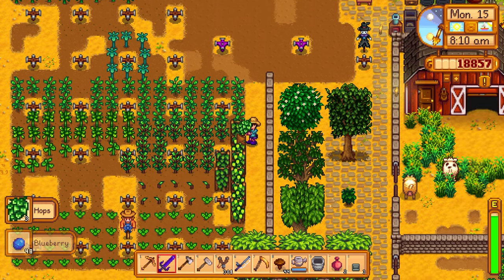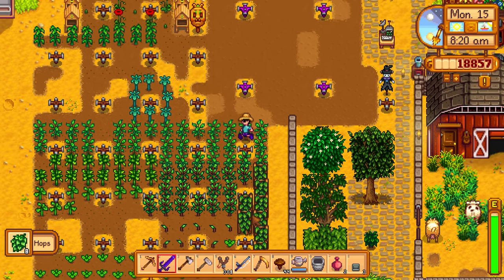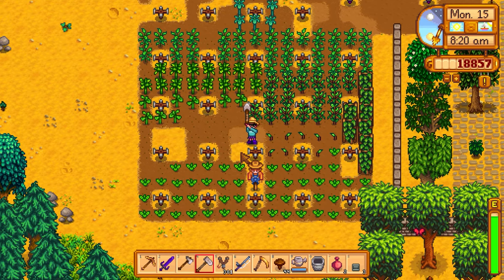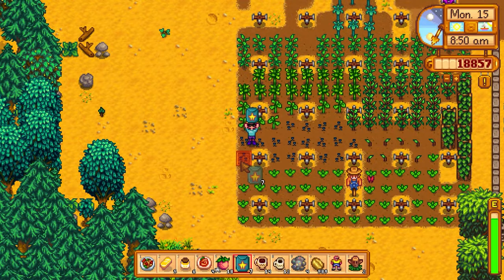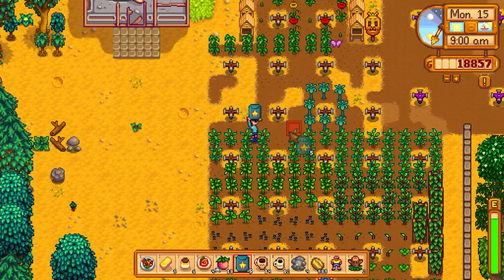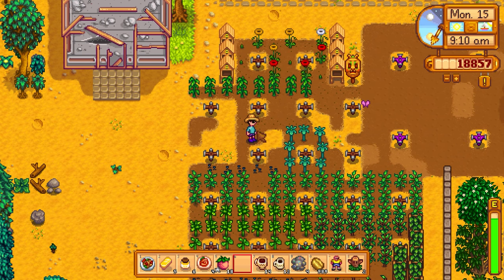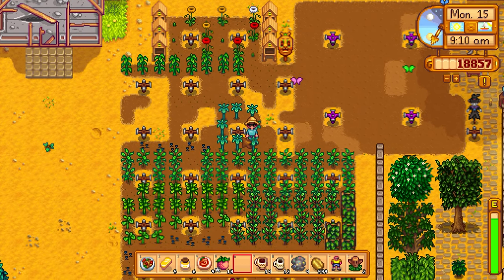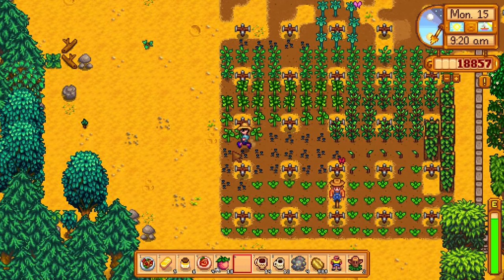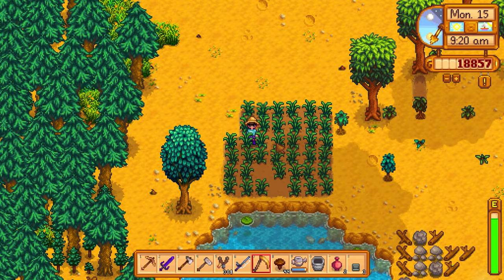We need to plant the starfruit seeds — they take 13 days. We have about 24 starfruit seeds. Getting these tilled and watered now. We have 8 left over with not enough room, so placing the rest up top. There's already starfruit up there, so they'll be right next to each other.